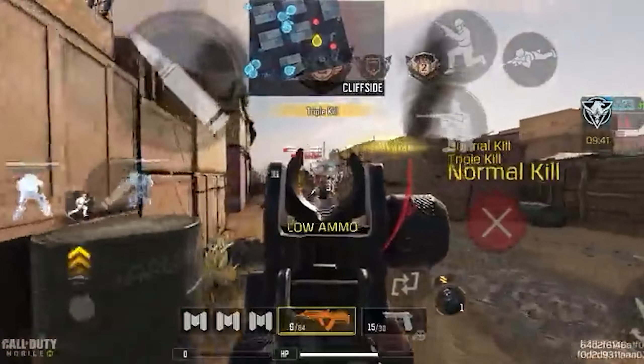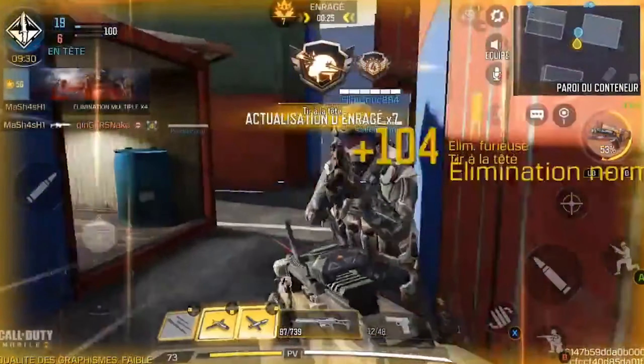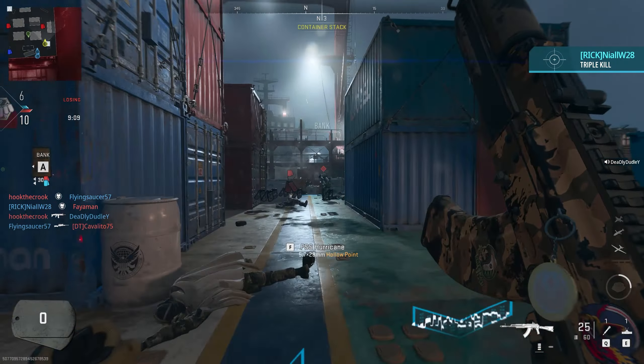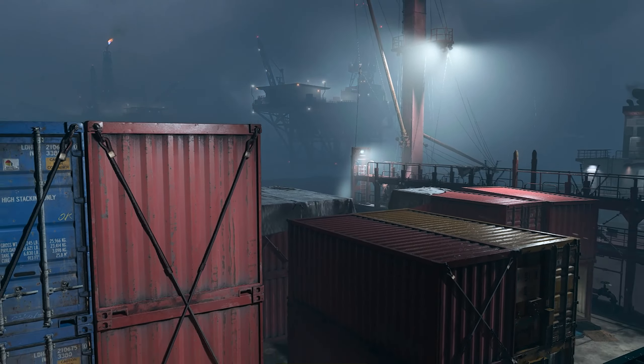This map also made its way into Call of Duty Mobile under the name Shipment 1944. And then there is Shipment on a ship in Modern Warfare 2, which also got used in Warzone Mobile, Call of Duty Mobile, and Modern Warfare 3. The map is the closest we've really gotten to the original Modern Warfare game in terms of its size, playstyle, and where you can and can't go.